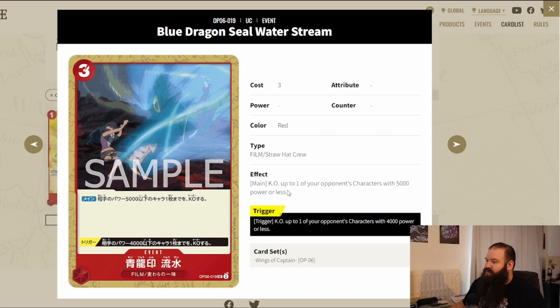As an event, the Blue Dragon Sea Water Stream is interesting — it's a kind of nerfed Gum-Gum Jet Pistol. It costs three versus Jet Pistol's four, and kills a character with 5k power or less, whereas Jet Pistol targets 6k. Both have triggers that reduce power by 1k, so the trigger here only targets 4k. This is for film and Straw Hat Crew types — if you like Jet Pistol in a Straw Hat deck, you can run both for very aggressive removal in a film deck.